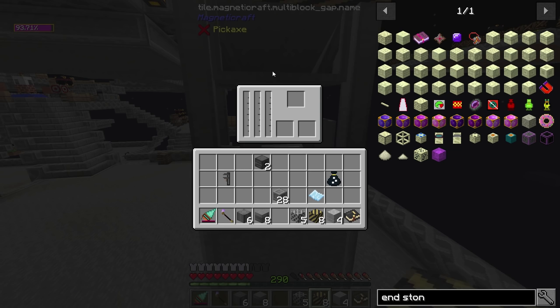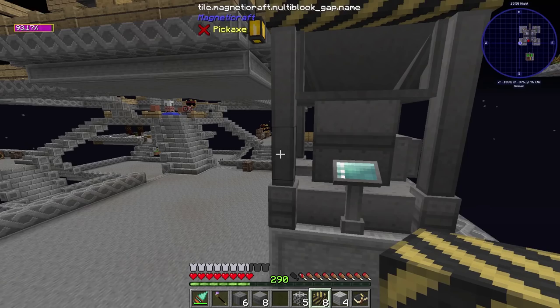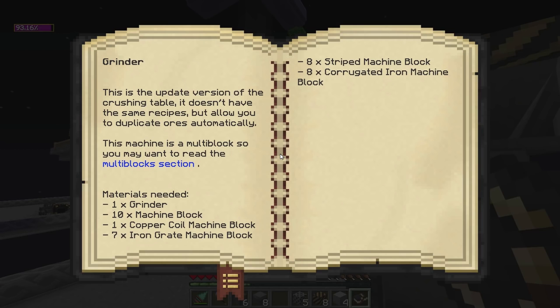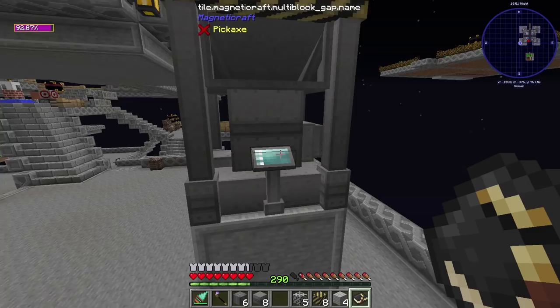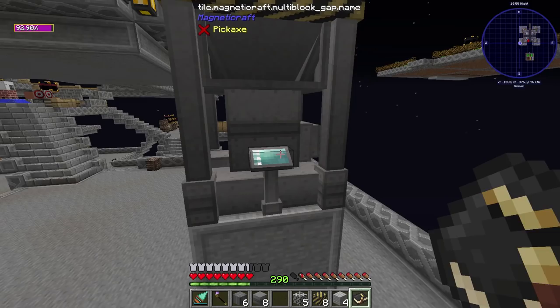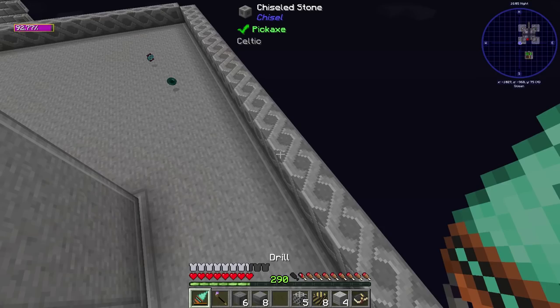You right-click on this and you'll have a bar for voltage, wattage, and processing — this is where what you're processing goes. You've got two output slots: one for the byproduct, which I think is pretty much gravel, and your rocky iron chunks or whatever kind of chunks they are. The voltage and wattage — it tells you about that in the book, there's a whole section about it. But it doesn't matter for us because we're just using one power source.